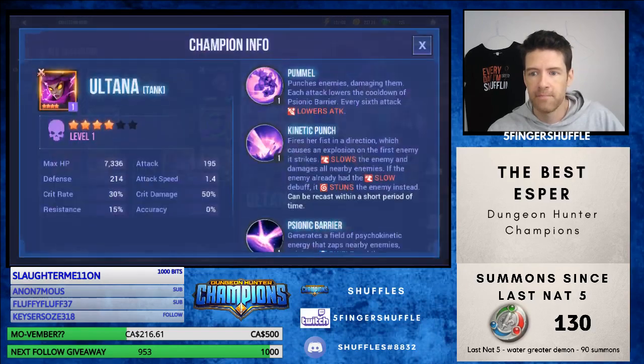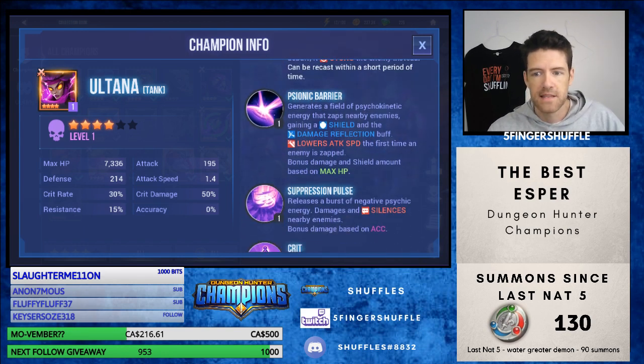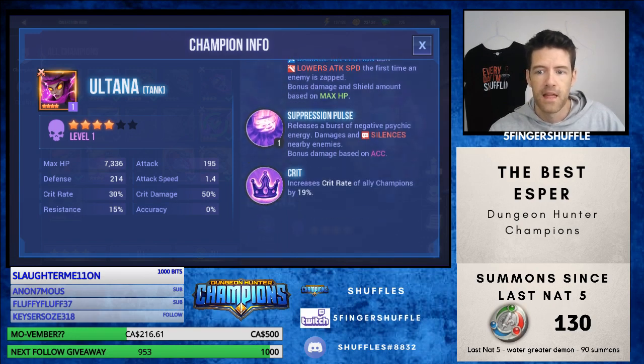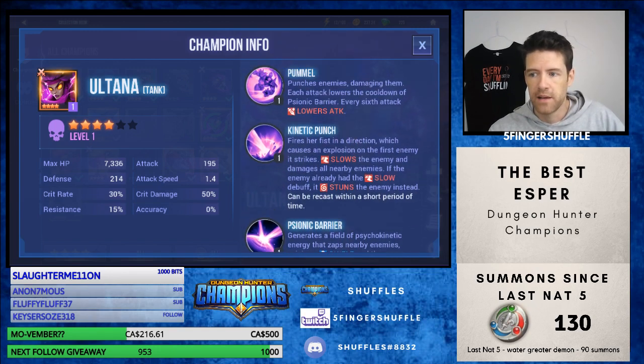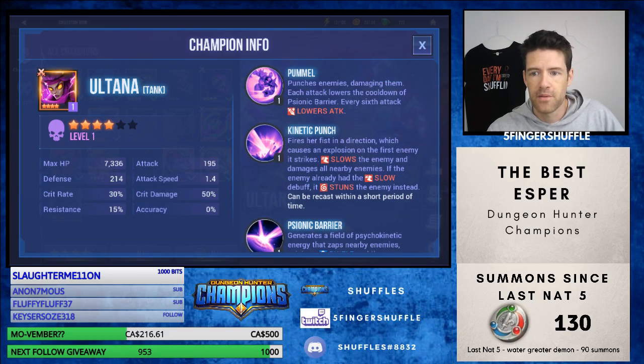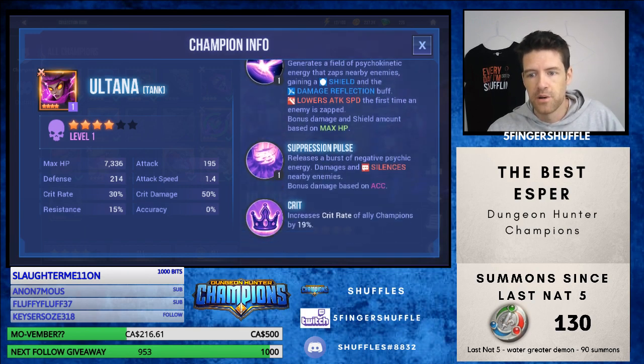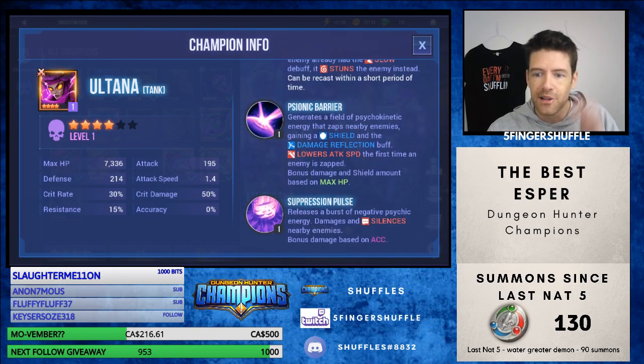And then finally, Altana — this is the one that I have and the one I built. The lowers attack, then the slow that turns into a stun, then that same damage reflection and lowers attack speed debuff, plus the silence. So all of these Espers have so many debuffs: lowers attack, slow, stun, damage reflection, lowers attack speed, and silence. That's a lot of stuff going on.